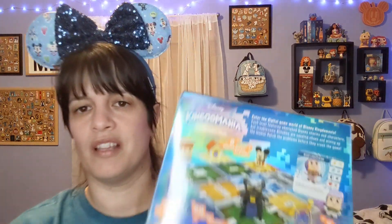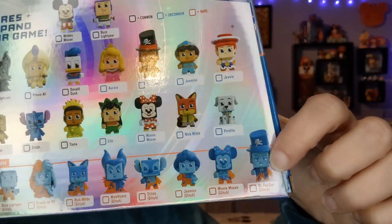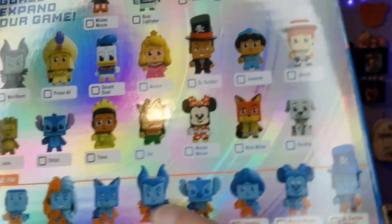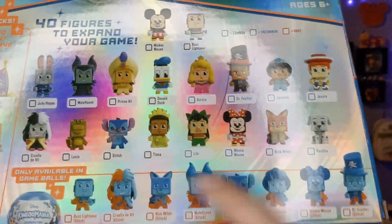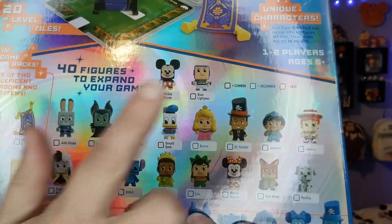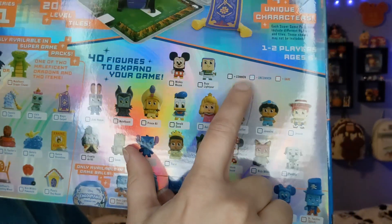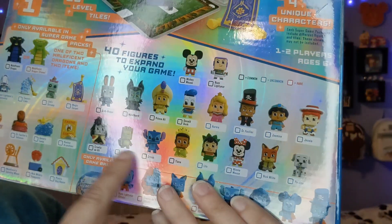This game is made by Funko, so these are kind of like little miniature Funko Pops - look at these tiny little figures! Down here are all the little glitch characters and those are rare, so you have to find them. Then you have all the ones up here to collect - there are 40 of them. You have your common, your uncommon, and then your rare.